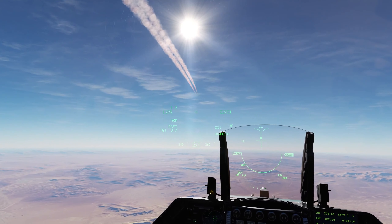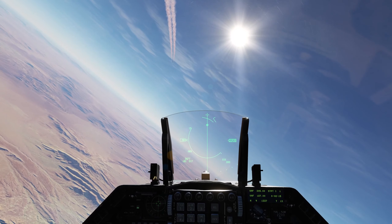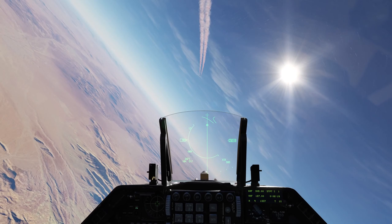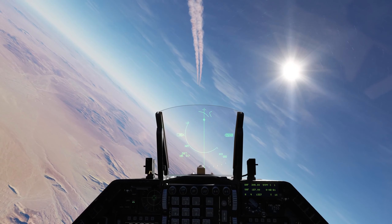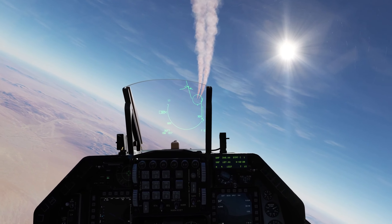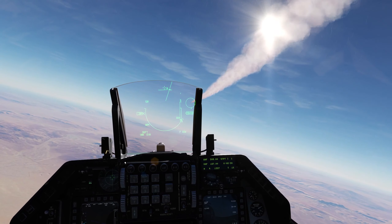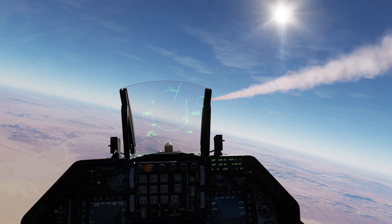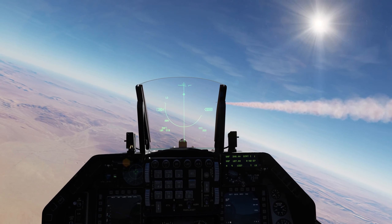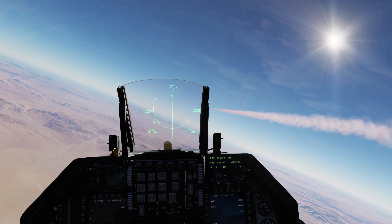Now the last mode is vertical scan. All we have to do is TMS aft — you can see the solid vertical line there on the HUD. As long as he's on the lift vector, he should be locked up — and there we go. All we have to do is uncage the missile, and now it's ready to fire. So those are the ACM modes. Slewable will be coming further in development.